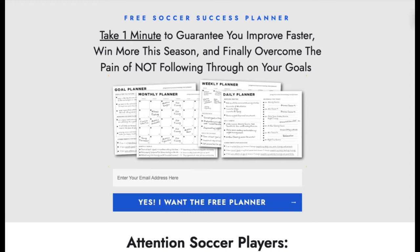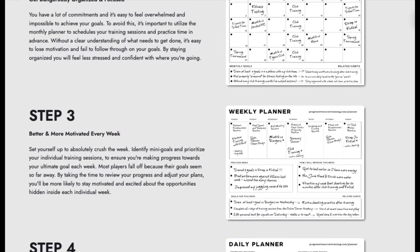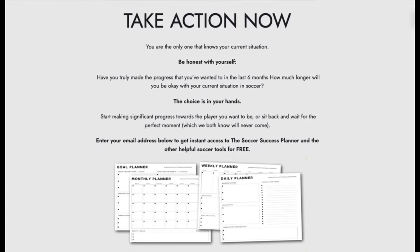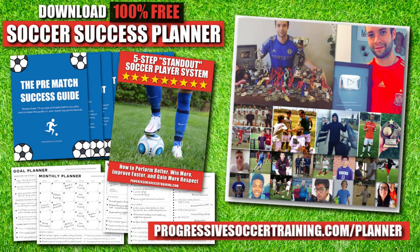If you want to improve faster and achieve more this season, use the Soccer Success Planner — it's 100% free. Players all around the world have already used it to improve. You can download it right now; there's a link in the description below.